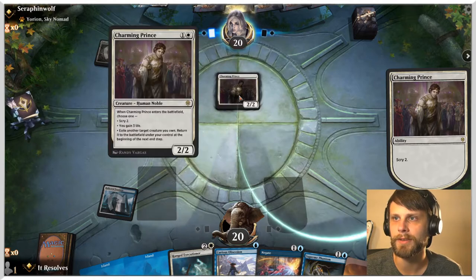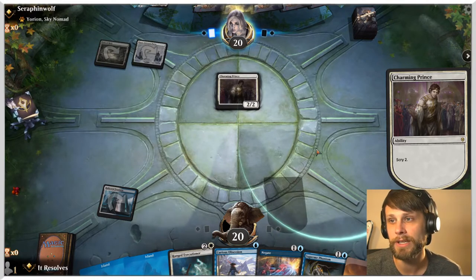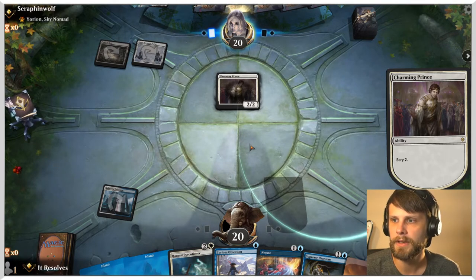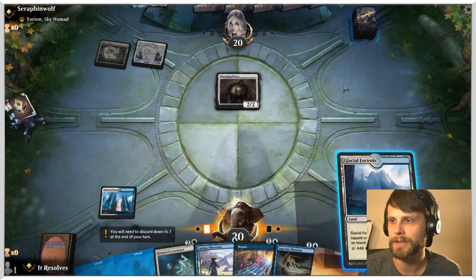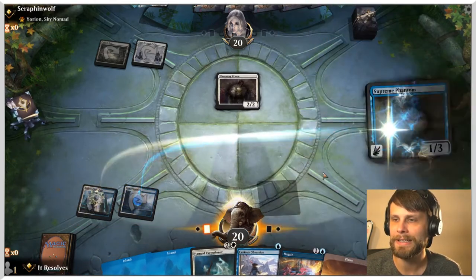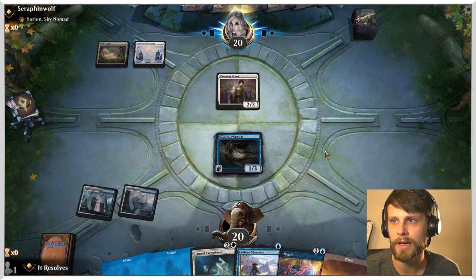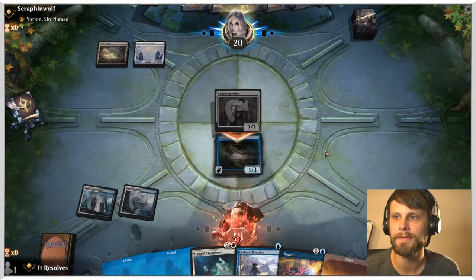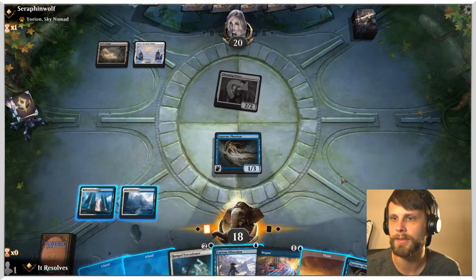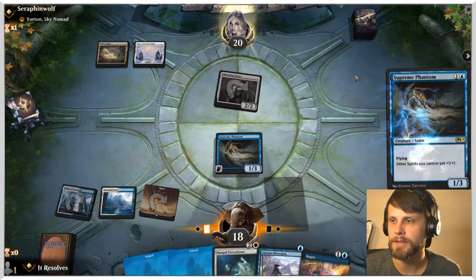The idea being they put a bunch of stuff out with ETB effects and then bounce it all — really nice actually. Obviously we could just get Supreme Phantom down next turn, which I think is probably the right call. Another land off the top, but this gets the turn three Curious Obsession potentially going. Other option is obviously just Hanged Executioner. I'm not going to block on the off chance they have some kind of pump spell — I'm not trying to risk that. Let's throw out the Executioner and see what happens.